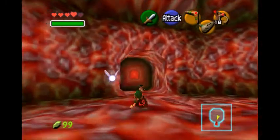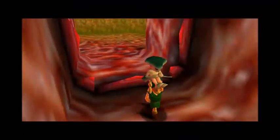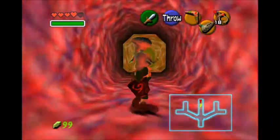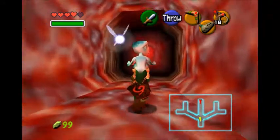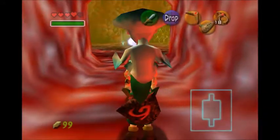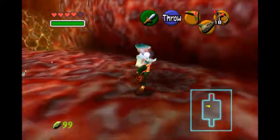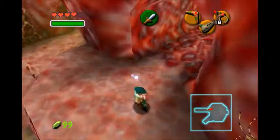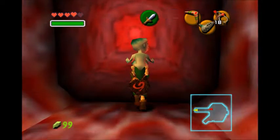Now that the green tail is gone, we can go back to the room with all the holes and jump down the hole that was being blocked by the slimy thing. We're back in this room and we are going to head down the hole — yes, through this doorway. Oh, mini-boss time!